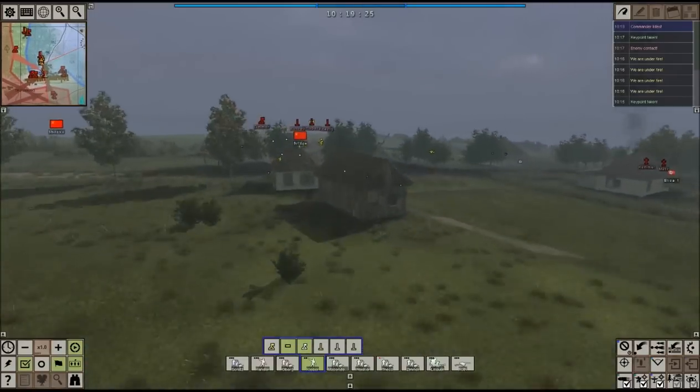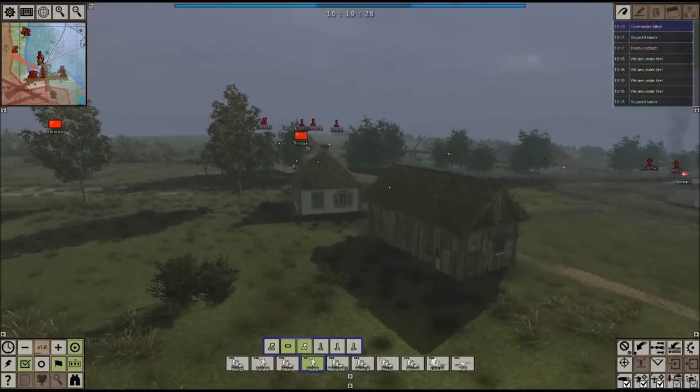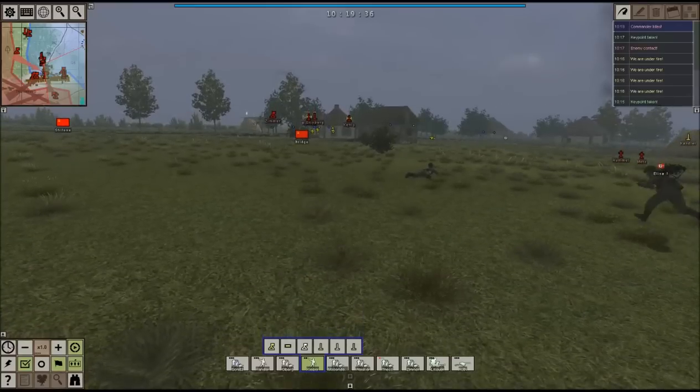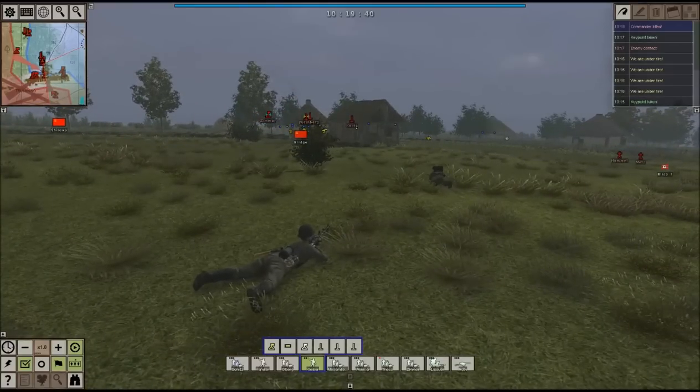We're already getting some guys in the buildings with a few casualties in front of the buildings and inside them. We just need to keep up our attack. I'm going to assault a little farther ahead. There are flashes coming from the building — our men are returning fire and that's what counts. We will not accept anything but unconditional surrender from these Russians.